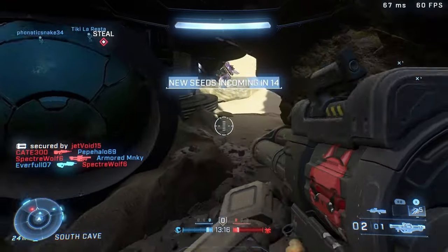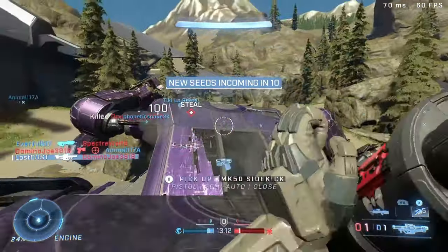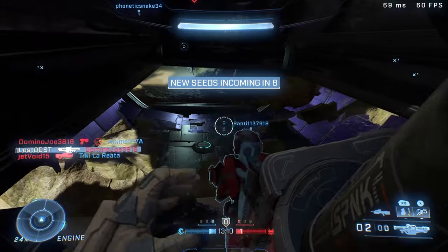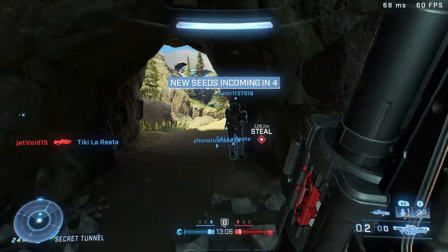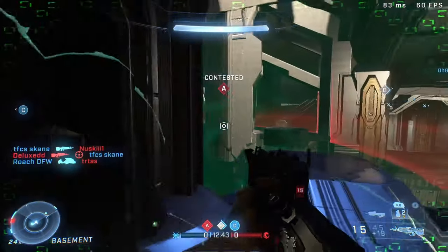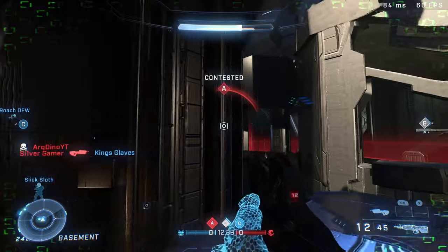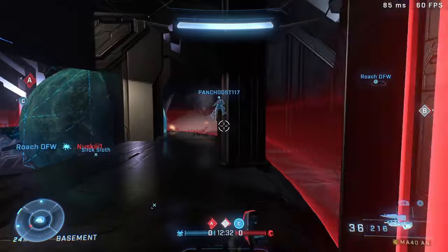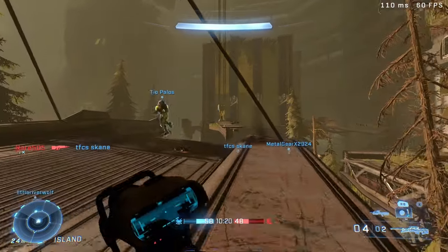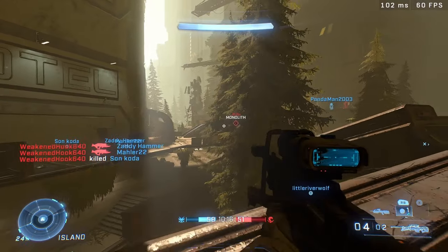My only complaint is that there's no Scorpion for whatever reason. Every single map has a Wraith for the most part, which is kind of odd — the Scorpion is getting blacklisted, but there's probably a reason for that. Fortitude also had a cool center area where sometimes there'd be a hill you had to capture, jumping back and forth while fighting.